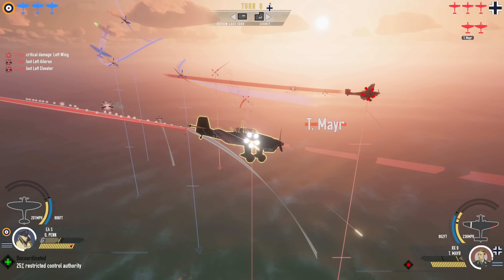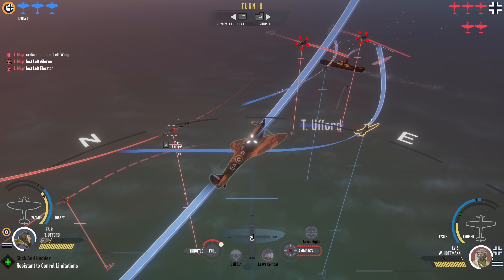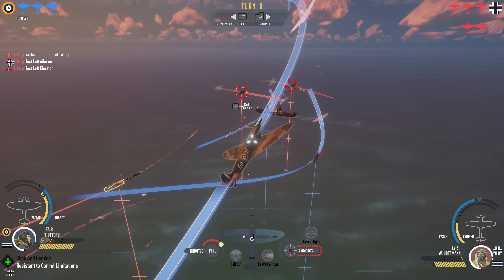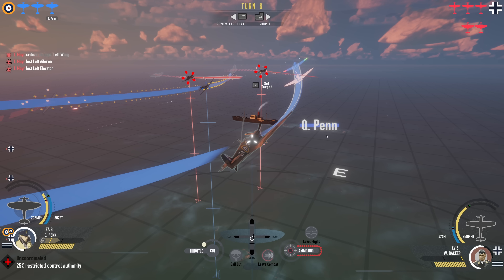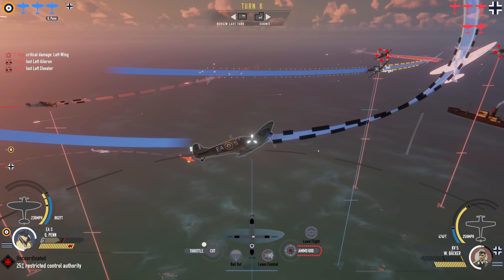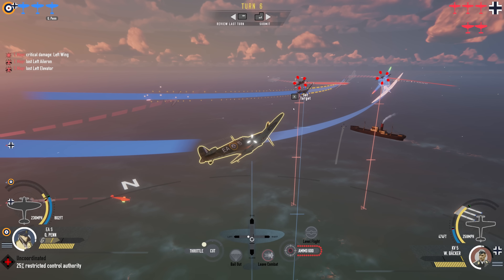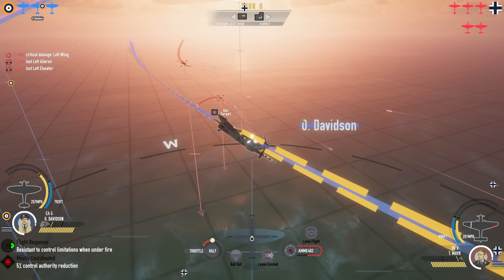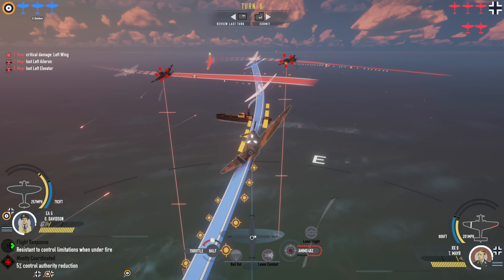Let's take a look at our Spits and these 109s. I think we can slowly roll over and possibly engage that Jerry right there. We can see where we hit the target all along the line — just slowly try to peel in on a six. Now let's look at Davison: you have a 109 right on your six. This is tricky — do we continue to commit, or do we try to break off?